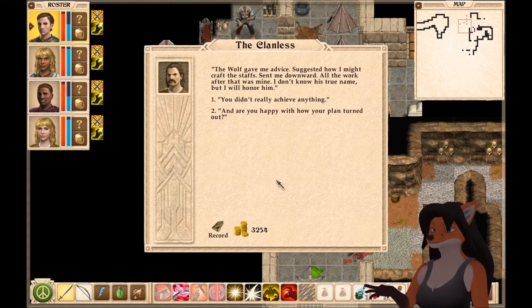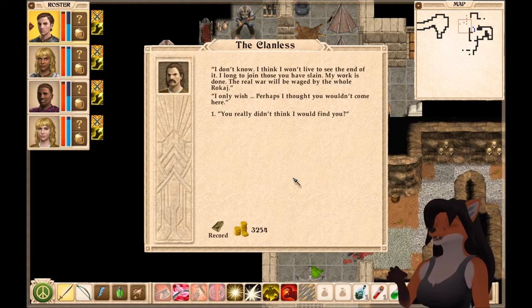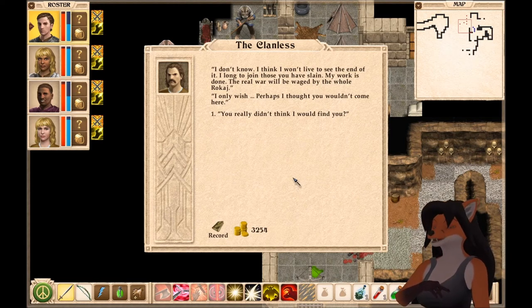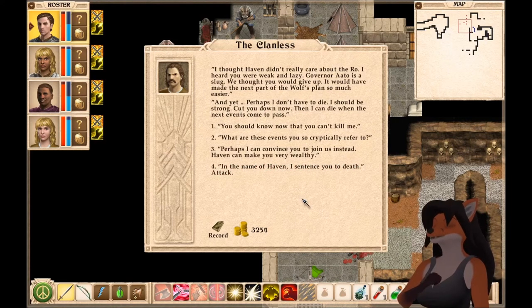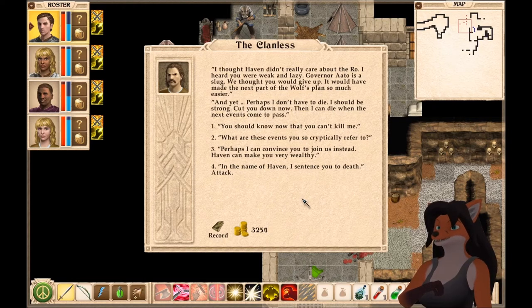'And are you happy with how your plan turned out?' 'I don't know. I think I won't live to see the end of it. I long to join those you have slain. My work is done — the real war will be waged by the whole Rokaj. I only wish... perhaps I thought you wouldn't come here.' 'You really didn't think I would find you.' 'I thought Haven didn't really care about the Rokaj. I heard you were weak and lazy. Governor Otto is a slug. We thought you would give up — you would have made the next part of the wolf's plan so much easier. And yet... perhaps I don't have to die. I should be strong. Cut you down now. Then I can die when the next events come to pass.'